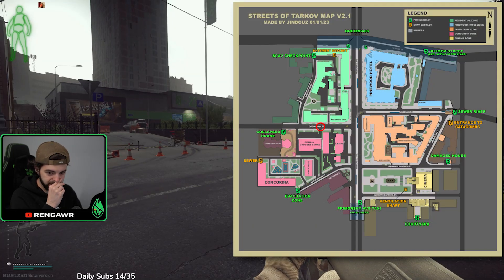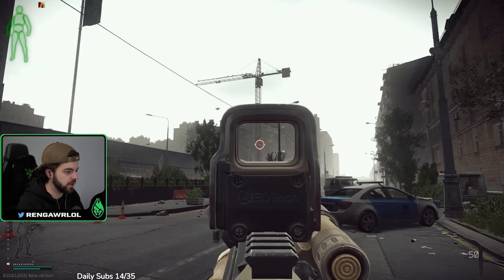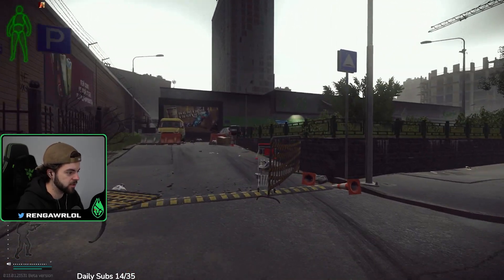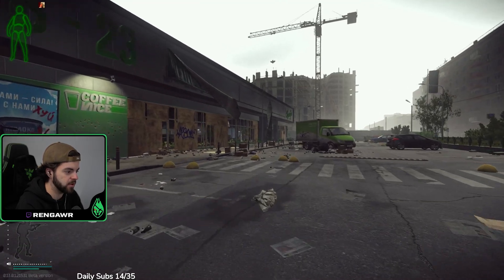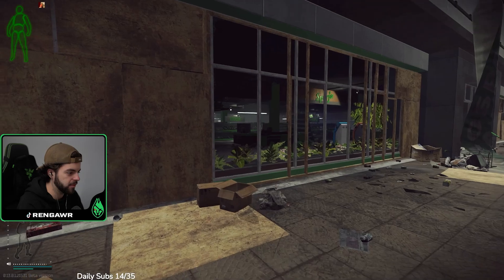This is the third store for Delicious Sausage. This is at the Collapsed Creem right here — the car dealership area. We're heading to this big green store called Sparge. There is a spawn far down on the right, so you might spawn down there — make sure you look out for Sparge. All you have to do is run into the front of the store and that will count for the third part of the quest.